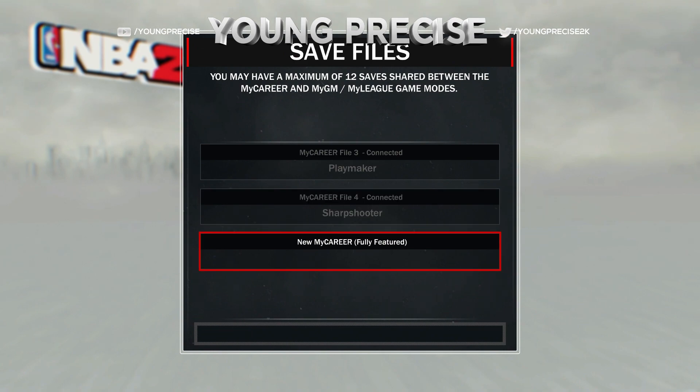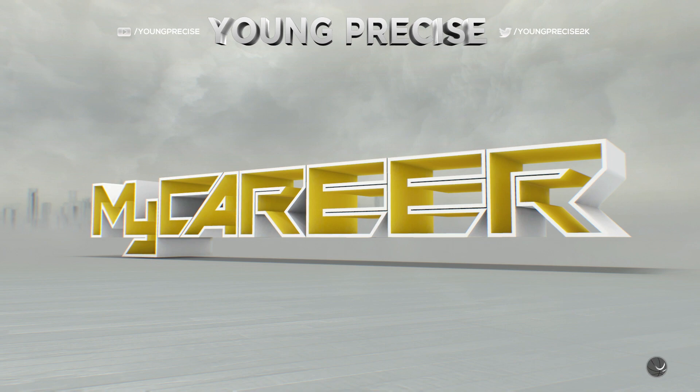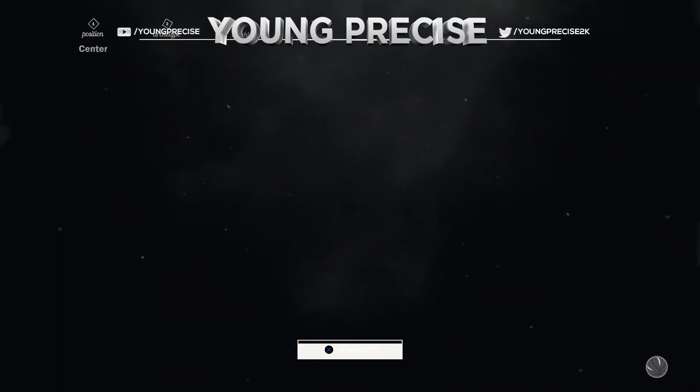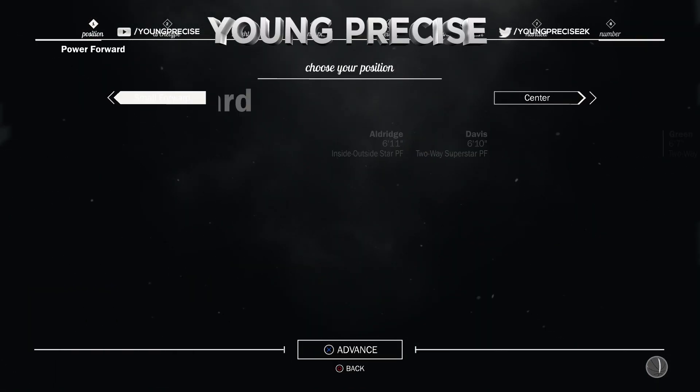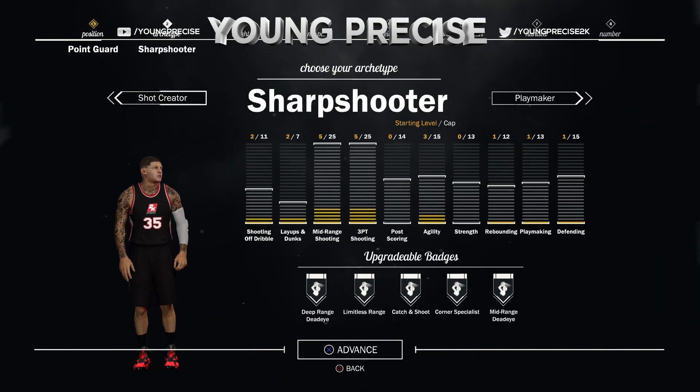I'm going to be showing you guys the initial creation of my player that you saw in the beginning. Getting into the initial creation, obviously you want to go with point guard. You're going to want to go with sharpshooter.